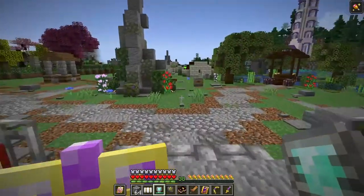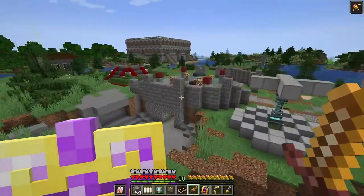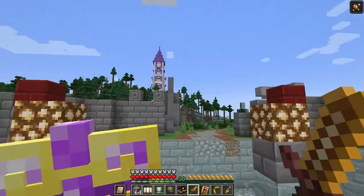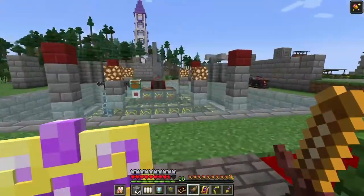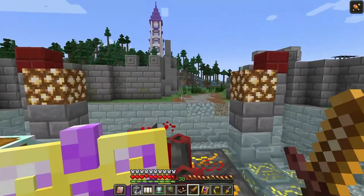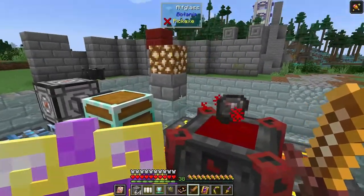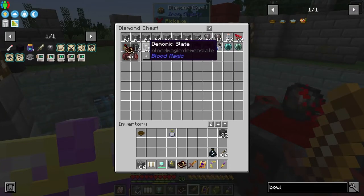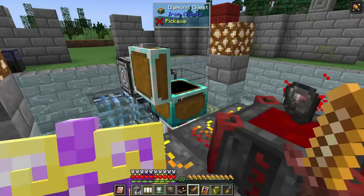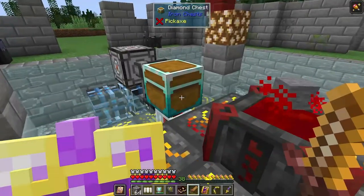I'll continue getting the slates made up. I really hate that it's looking for so much blood even for the little ones — I wish there was a way to separate it out so when it needed the smaller ones it would only look for a thousand. Imbued slate — man, we've got a long way to go. I might not have enough time to get this done today — it's a lot of slates.